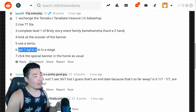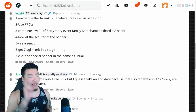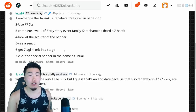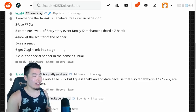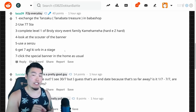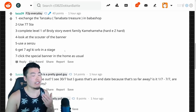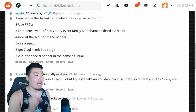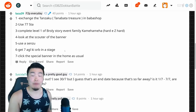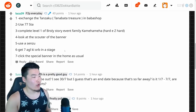Number 6 is for July 6th: get 7 AGL key orbs in a stage. I believe it specifically says a quest stage, so make sure to do that. I'm not too sure if it means to get 7 AGL key orbs at once or just 7 total on that stage. Just to be safe, bring an orb-changing item and get at least 7 AGL key orbs at the same time, and you should be good to go. That's the 6-star Dragon Ball.